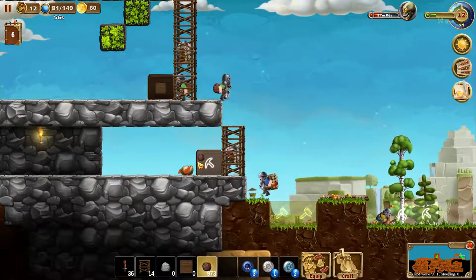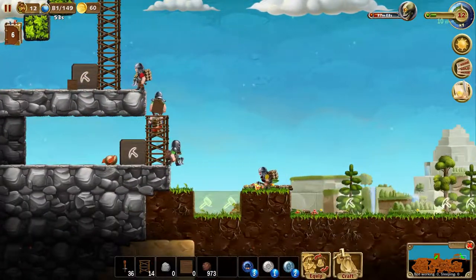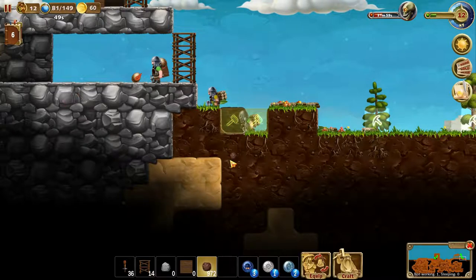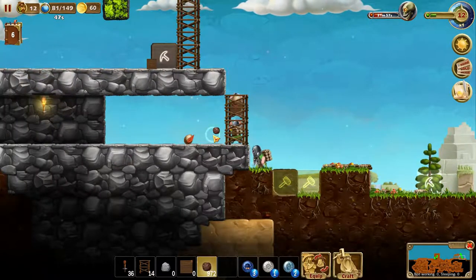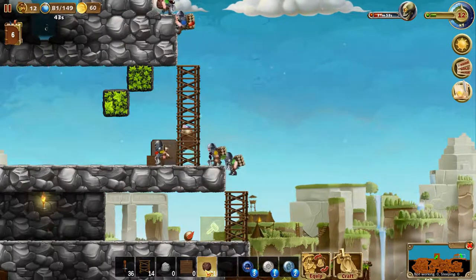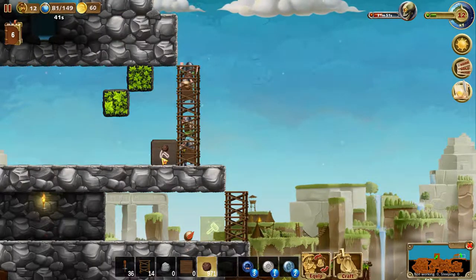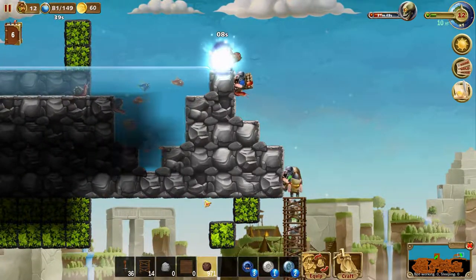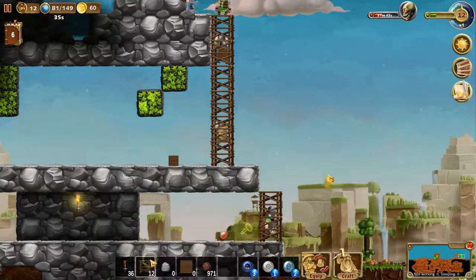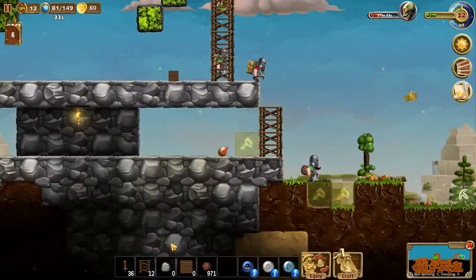I want to place the dirt instead. There we go — not bad. Place that too. Nice. These dwarves, anyways — let's make it a little easier for them. I think someone fell. Let's place that then, we should be good to go.